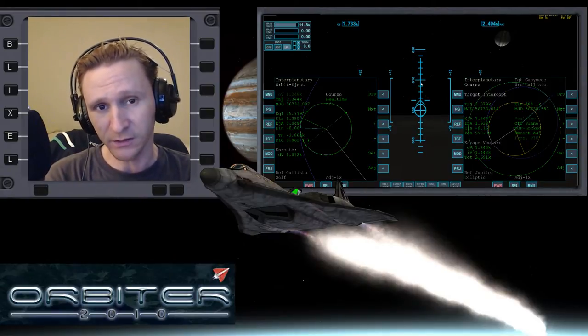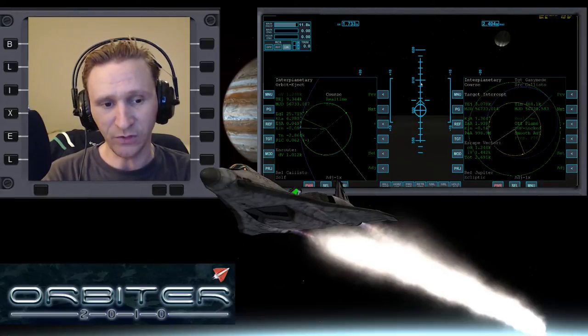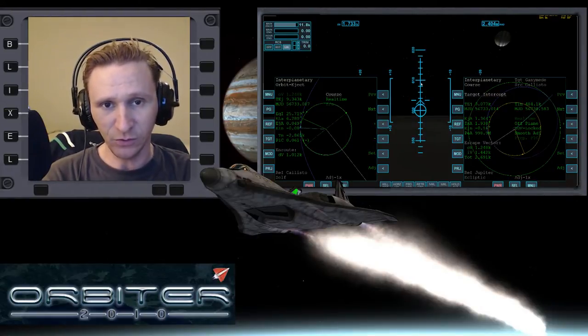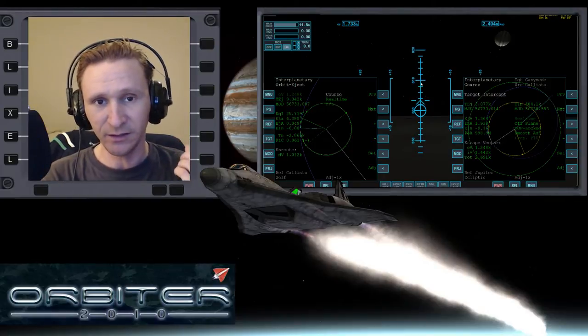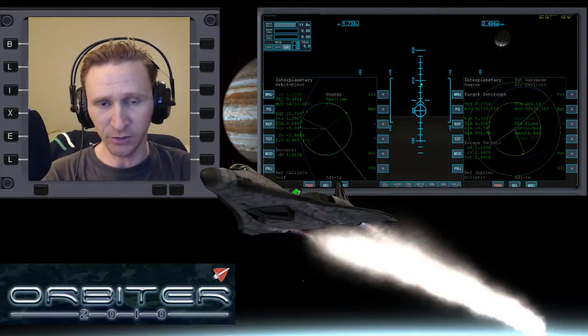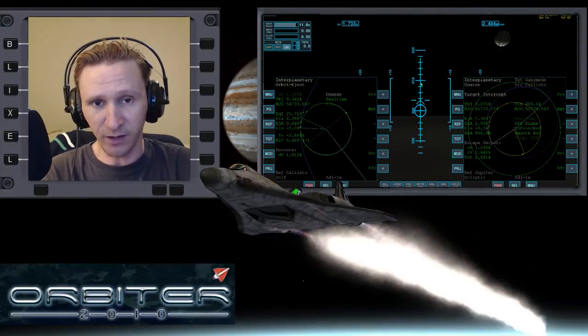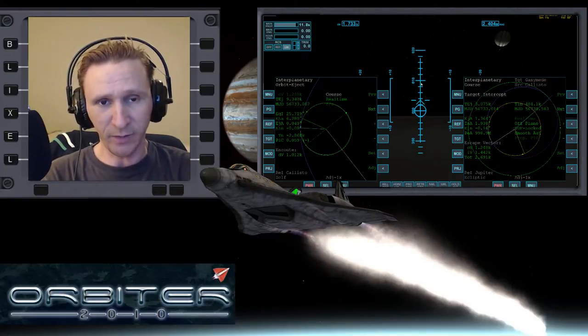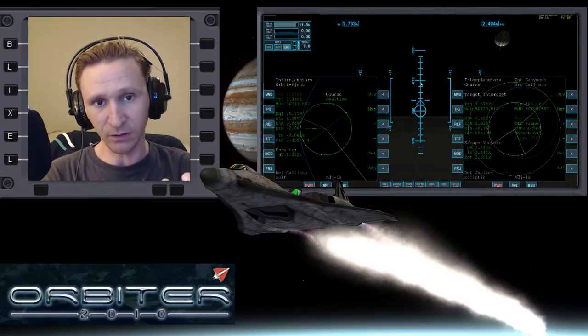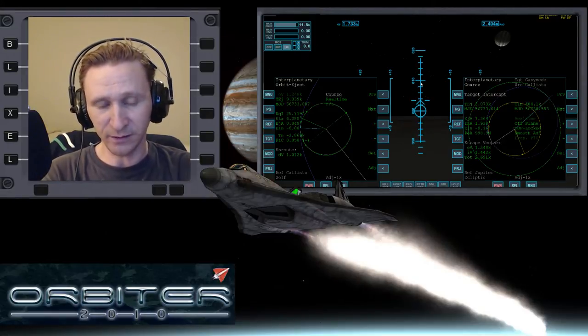We're spending a lot of time on the Callisto to Ganymede hop so I can explain everything in detail. That way you'll have all the information needed to duplicate this flight — not only for the moons of Jupiter, but in any direction, from any moon to any other moon. This method is also valid for going from any planet to any other planet. If you think of Jupiter as a star and its moons as planets, all we're doing is going from one planet to another using IMFD.